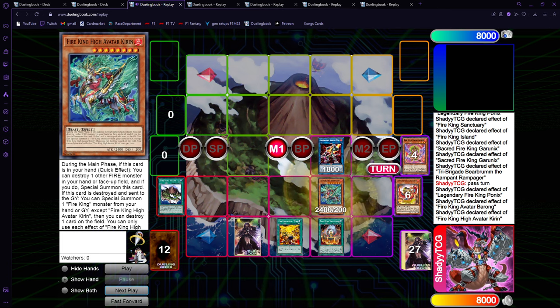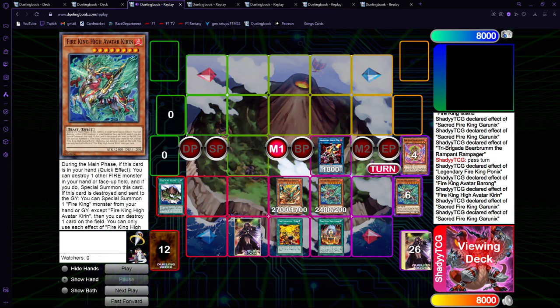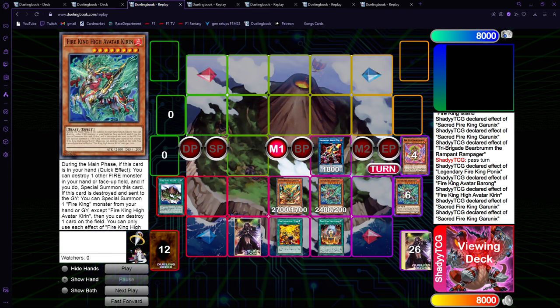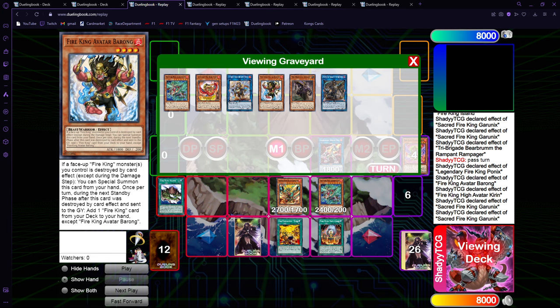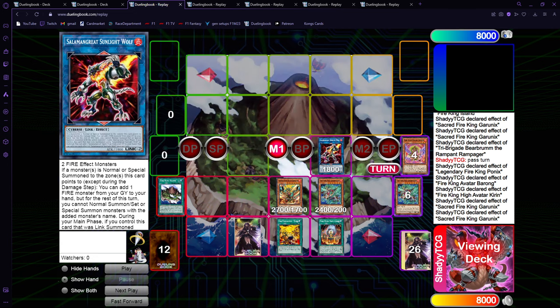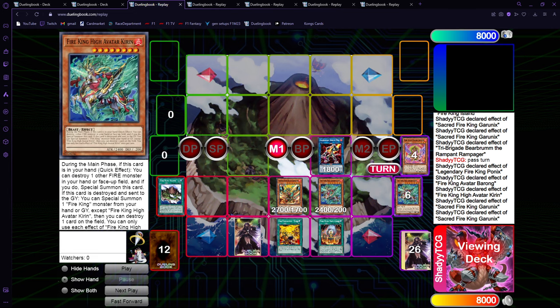We started with five cards in hand, used two in this combo, and shuffled one back for Revolt — so we have Sunlight Wolf, Revolt setup, and the standby-phase searches, plus two random cards in hand which could be non-engine, which is really nice. You get to decide what to shuffle for Revolt so you can keep the good hand traps. Next turn standby phase: Ponix goes back to hand, Barong activates to get Kirin. You have your normal setup. Depending on what your opponent is doing, you can revolt first. One option: go Kirin pop Ponix, then Garunix pops Kirin. You can summon it right under Sunlight Wolf so that when you use Kirin to special summon back Barong, you instantly get back Kirin.